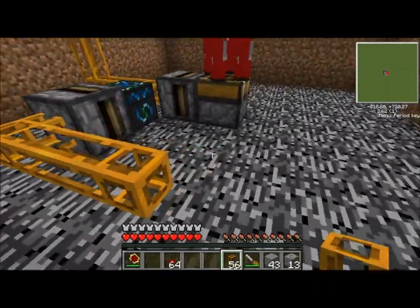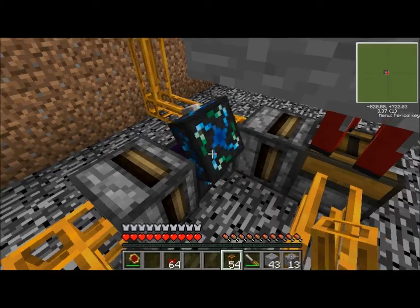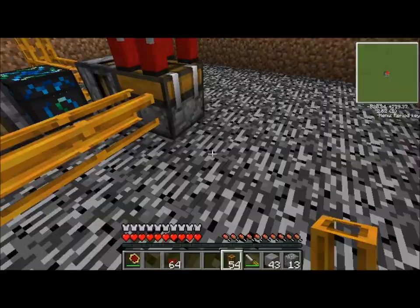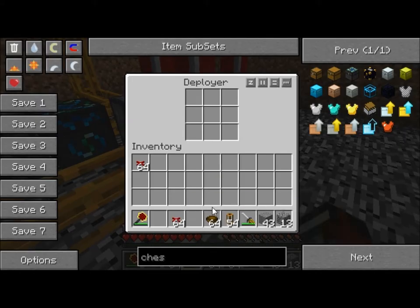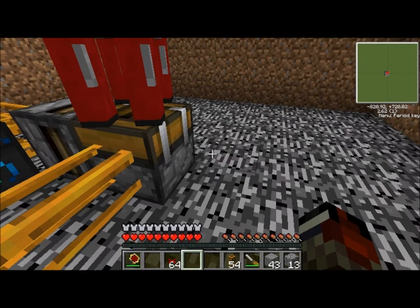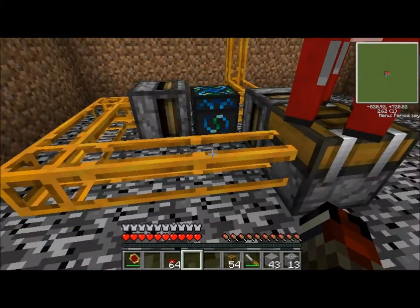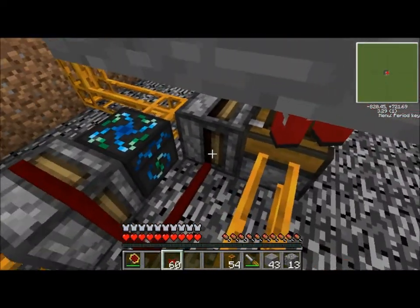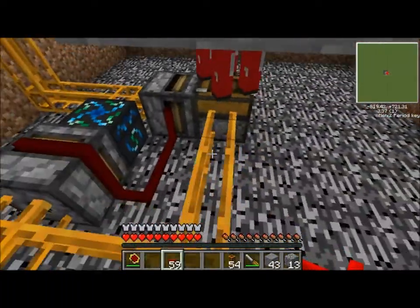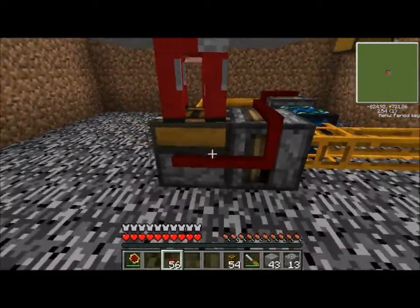Your next transposer will be taking items from the bowl chest and placing them into the deployer. I'm going to start with a couple bowls that you need to have in here. Sometimes it does mess up, so you do want to leave an empty spot in here and fill the rest of it. Next you need to place wiring over both the transposers and the deployer.